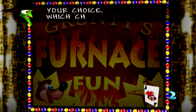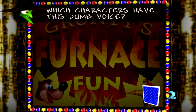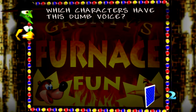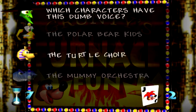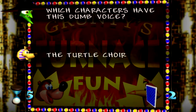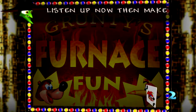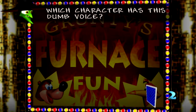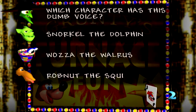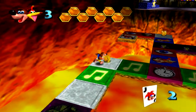'Listen up now, then make your choice — which characters have this dumb voice?' These sound ones are going to be the toughest ones. I think it's the turtle choir. 'Listen up now, which character has this dumb voice?' This one actually sounds really familiar — is that the walrus? Snorkel the dolphin, Wazza the walrus, Robnut the squirrel. I think it's Wazza the walrus. One I actually recognized! I appreciate that they give me some help along the way.